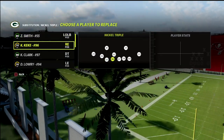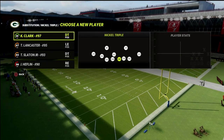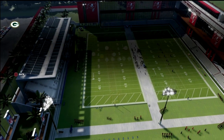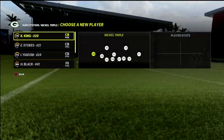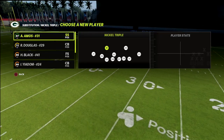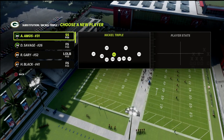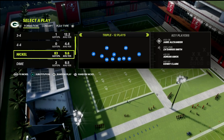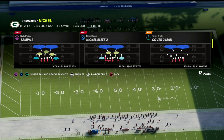Once you go to the package, I like to manually sub all my guys in because sometimes it does mess things up. You want to make sure your best man coverage corners are on the outsides — Eric Stokes, Jaire Alexander, I like to have Kevin King in there. Then we're going to put our best safeties down in the box at the linebacker position. Now we've got our formation set up and the key package is Free Safety Nickel.